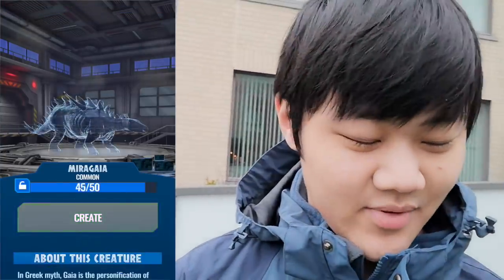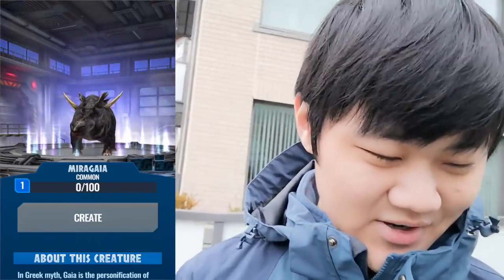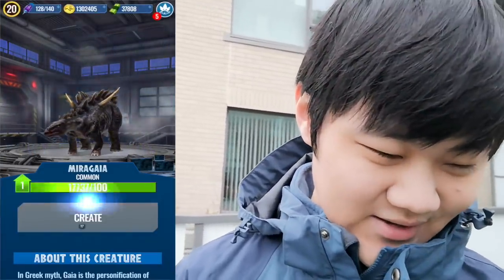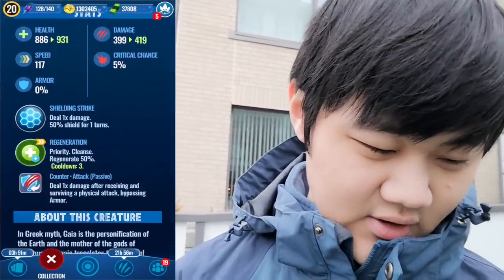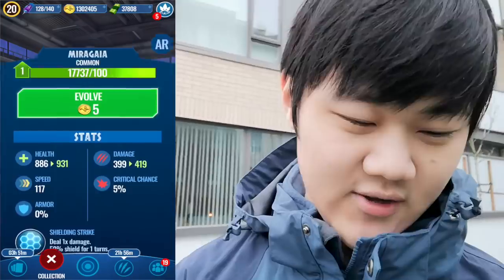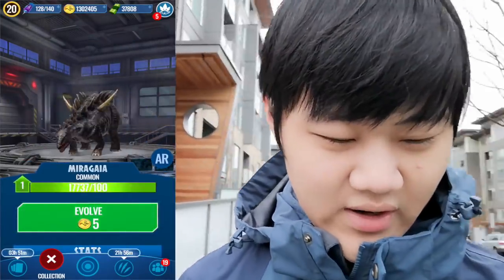Oh also, I saw my Miragaia not created, so let's go ahead and create this. A lot of people have been complaining that I don't create my dinos. Okay, I'll create this one. Miragaia. This one has full counter, shielding strike, and regeneration — not shield advantage, shielding strike. It's not horrible, but it's not too great either. Speed's okay actually. Health's okay, damage is meh, but it has counter so it's not horrible.